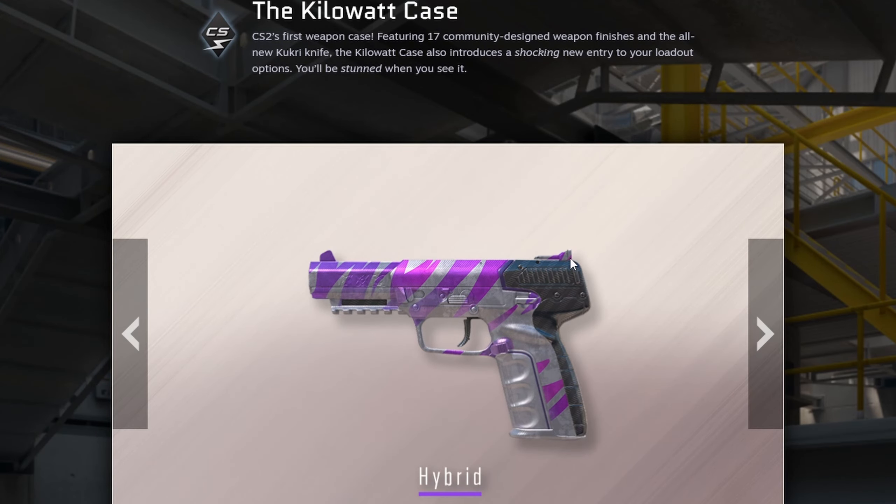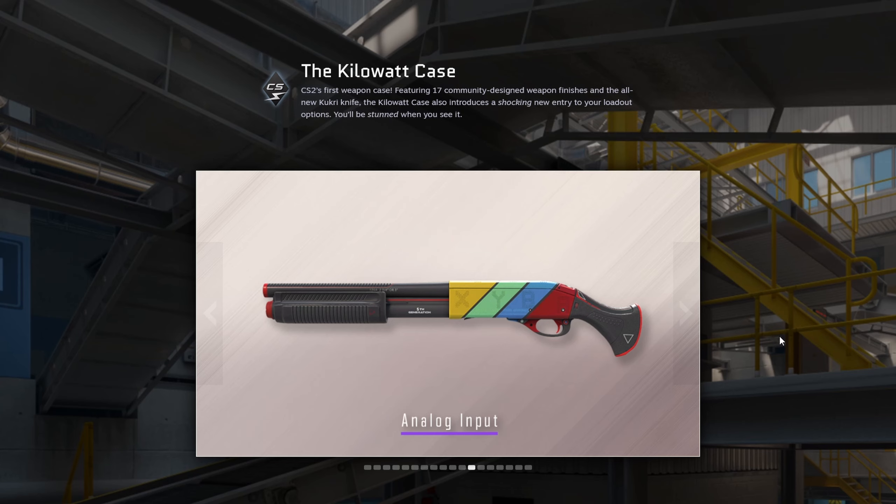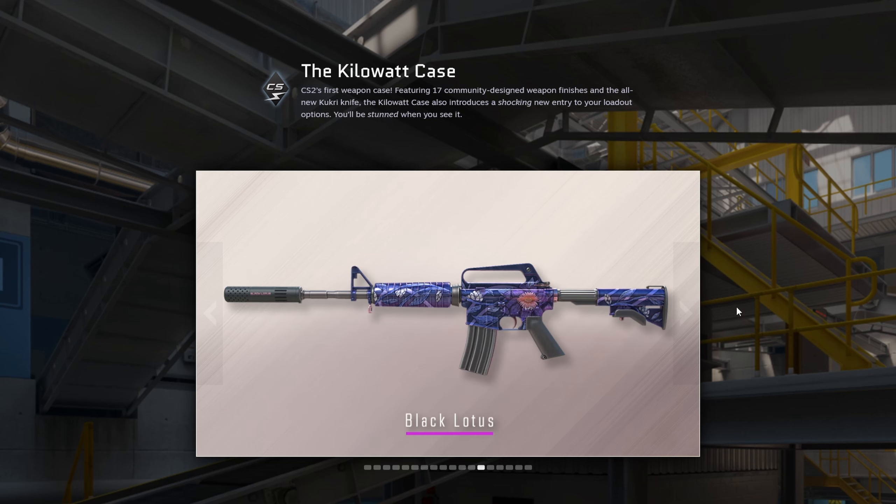Five-Seven Hybrid — I like the colors and materials but I don't like how they're cut off on some parts. Not the best skin. MP7 Just Smile — a weird name but I really like the color scheme, the blue, purple, and yellow thing looks really cool, and the phone design looks pretty cool too. SG Analog Inputs looks techy — I like the Xbox buttons on it, nice idea, but I don't like the red accents. Overall pretty decent skin.